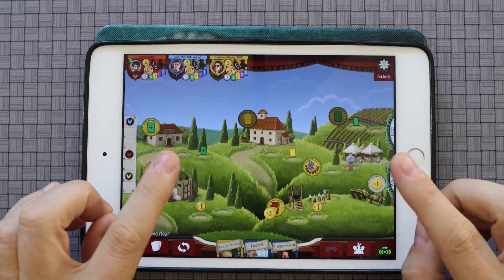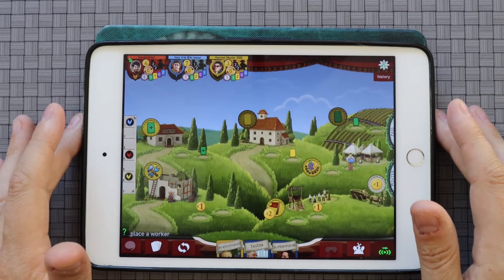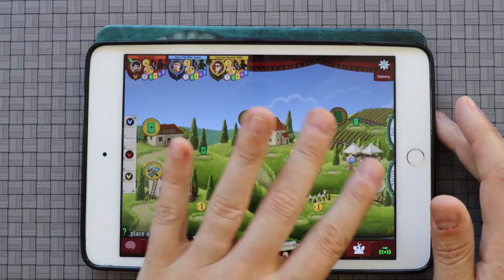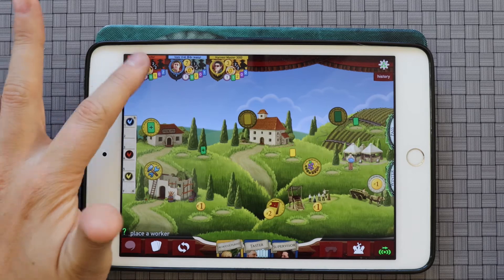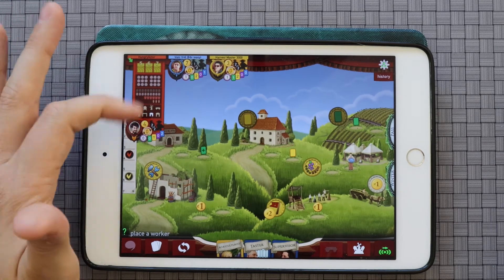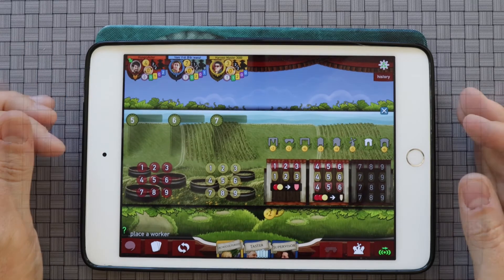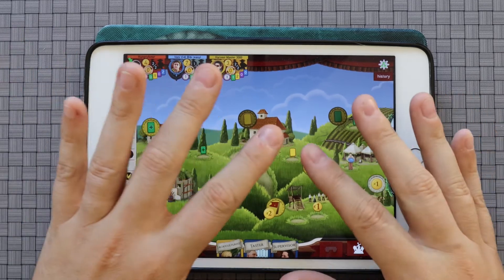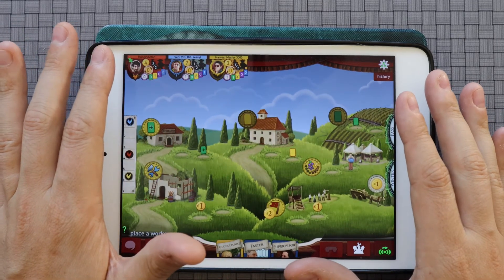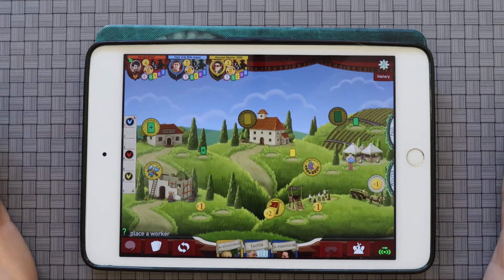But once you get past that, the app does do a fair amount of things really well. It is pretty easy to see your player board. I really like how that works — it comes in, you can just bring it down a little bit, tap it again, and you can see it all at once. It lets you use the whole screen for the game board itself, and hooray for that.